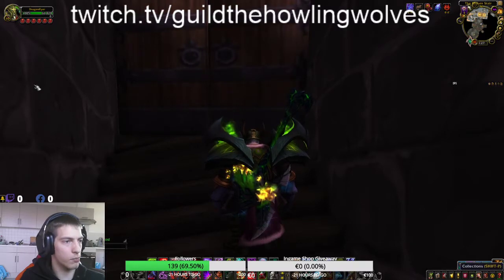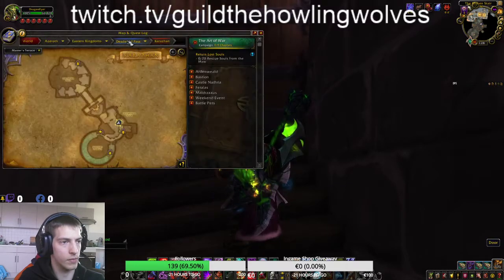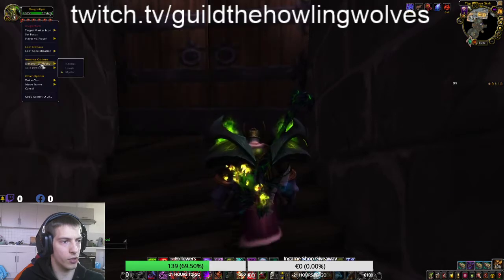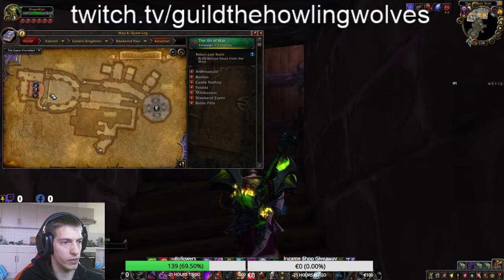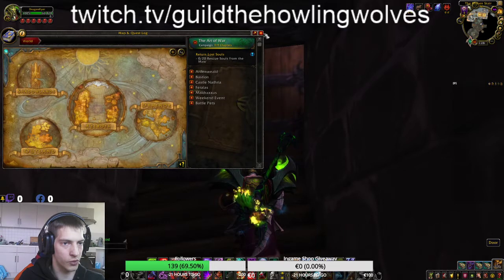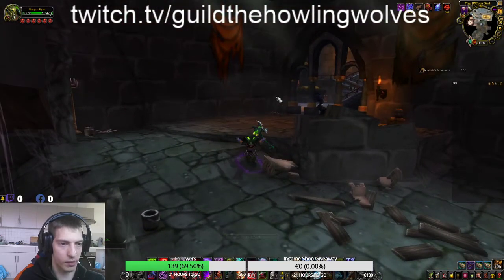Hello everyone, we are doing the Smoldering Ember Wyrm mount guide. This mount is from Return to Karazhan, the dungeon in Deadwind Pass. It's on the bridge area. Be sure you have set the dungeon to Mythic before you go, and be sure you're level 60 to make it easier. This is time-based, so there's a timer to be aware of.